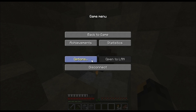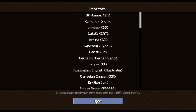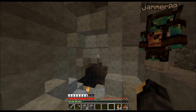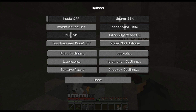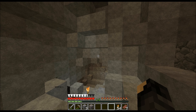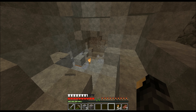Dylan suggests turning the window in a little to reduce the flashing. Sean can't even get to his options. They spot gold in the mine. Sean tries to adjust settings but is still lagging badly with render distance on short.